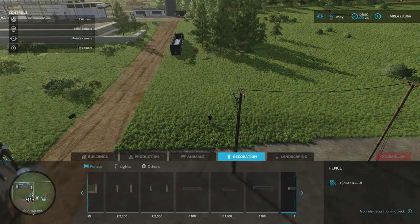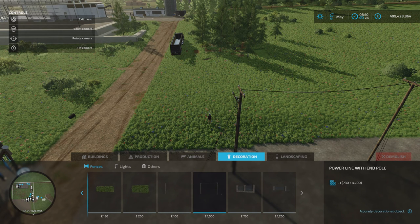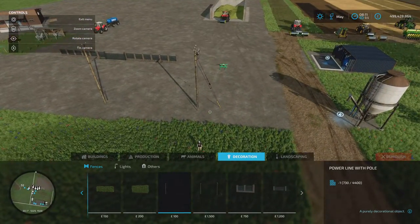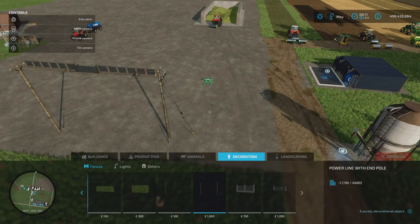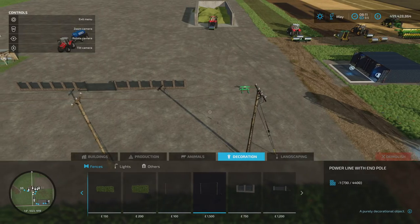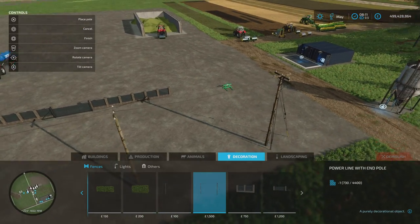Just before the very end, you've got these two: the power line with pole — that's your middle sections — and power line end with end pole. It's 1,500 for the end pole, then 100 though it depends how much you stretch it out. Something to bear in mind is you want to come in a little bit because it actually puts it the wrong way around.